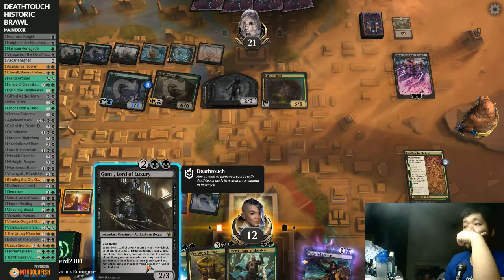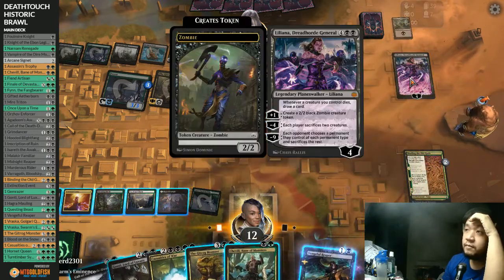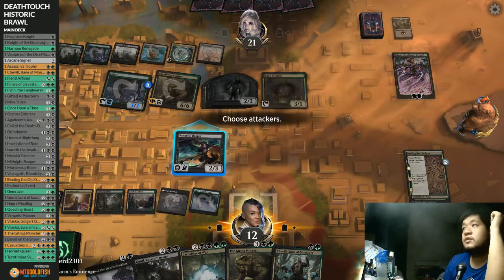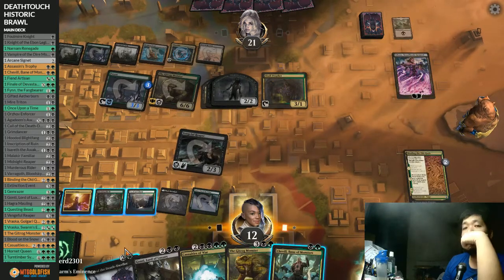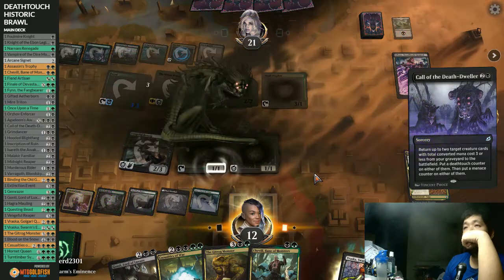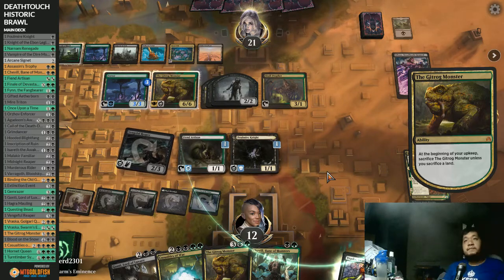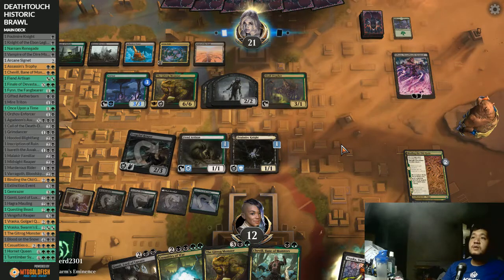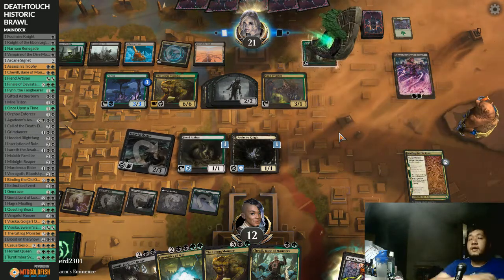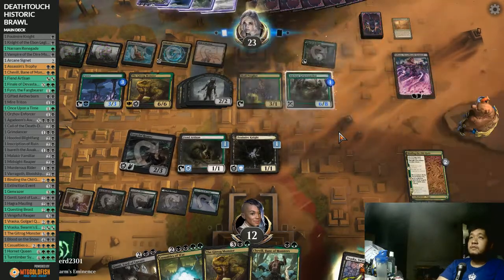I can play Vengeful Reaper just to buy some time so we don't get sniped by a double rat. Get these two back - deathtouch on the Fiend Artisan. I'm pretty sure we don't survive this though. Great Venge - that gives us an artifact snipe. Ancient Green Warden. We might actually need an Extinction Event. We'll still get something but we're pretty much dead on board anyway. We got stuck on a lot of lands.